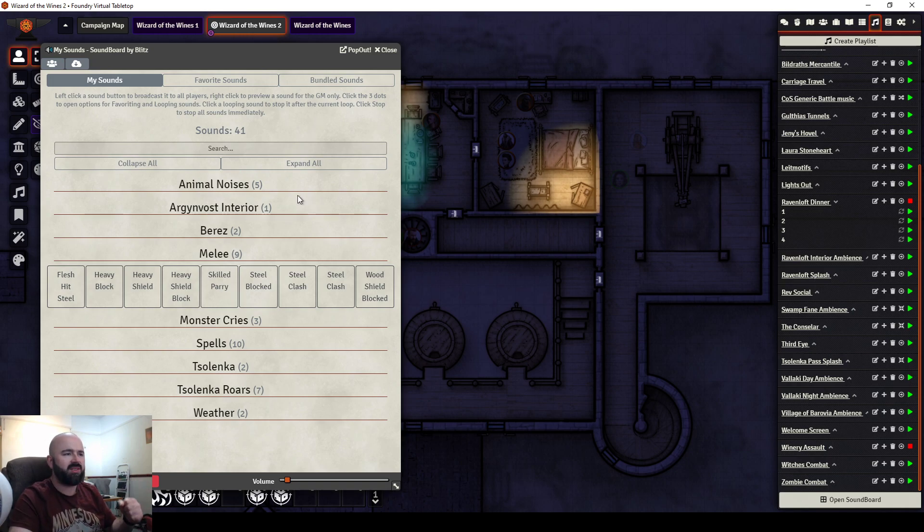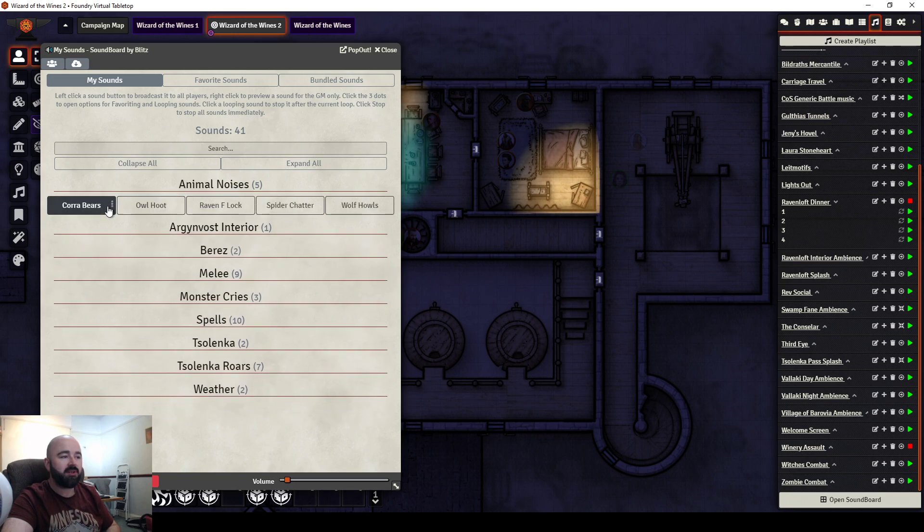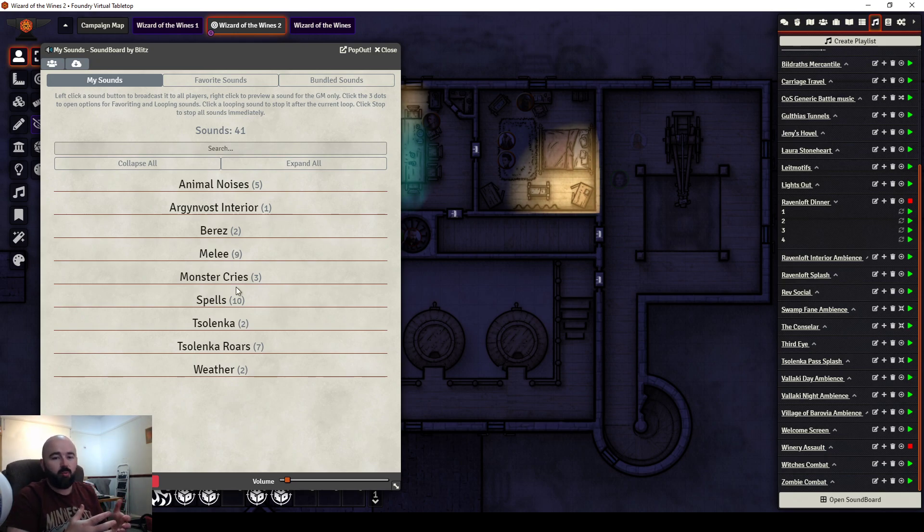My Barbarian is a Dex-based axe and shield tanky Barbarian — the player in my campaign. He does a lot of blocking. What you'll find if you start using soundboards is your players will quickly notice if a monster getting stabbed always has the same noise, so I like to make a couple of variations. You can see I've named different shield blocks. My ranger likes to summon animals, so I've made animal sounds for her. Her familiar is an owl. You can make as many categories as you want.